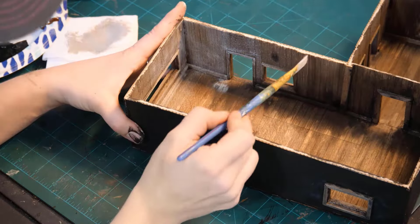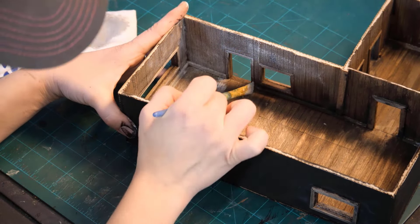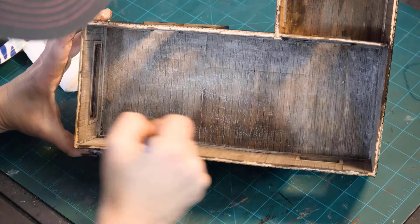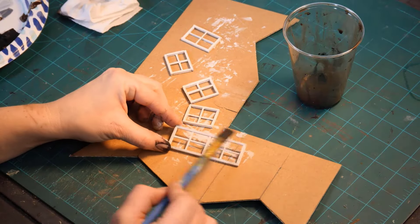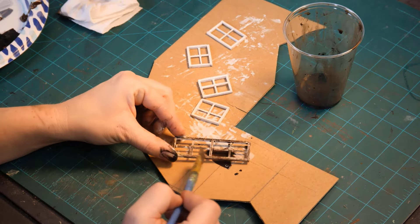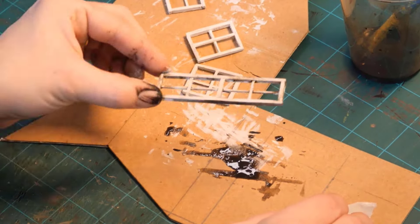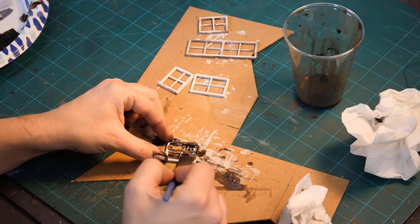Now we're dry brushing. Our wash has dried and we are doing some dry brushing over everything. It's not white — it's like a light gray. I never use straight white. Now we're doing some dirty washing on the window panes to make them look old, abandoned, and dirty. Nobody likes to clean those anyway. I think it's just the same wash I used on the entire house.